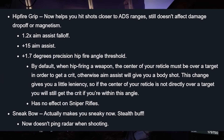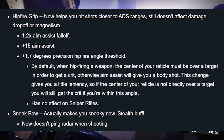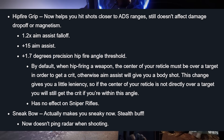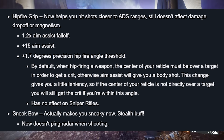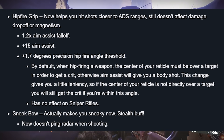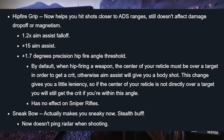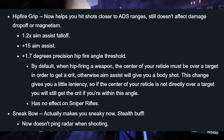Hip Fire Grip now helps you hit shots closer to ADS ranges, though it still doesn't affect damage drop-off or magnetism. Changes include 1.2x aim assist fall-off, +15 aim assist, and +1.7 degrees precision hip fire angle threshold. By default, when hip firing, the center of your reticle must be over a target to get a crit; otherwise aim assist gives you a body shot. This change gives you a little leniency so that if the center of your reticle isn't directly over a target, you'll still get the crit if you're within this angle. Has no effect on snipers.